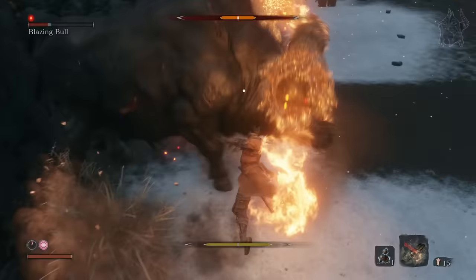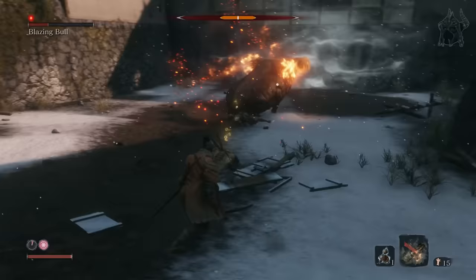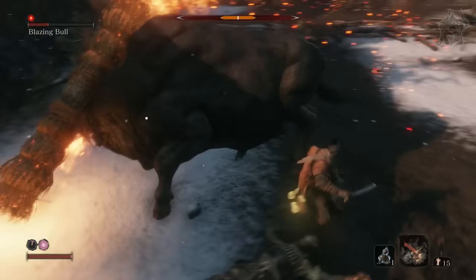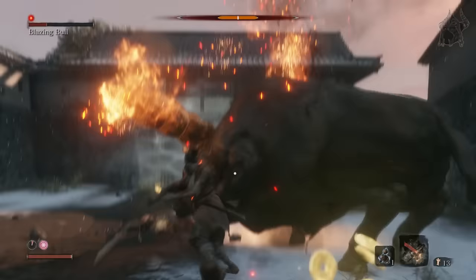You can whittle down its health this way until it reaches the second phase. Then you can either carry on fighting it in this manner, or equip your firecracker prosthetic, as it will stun the beast for a few seconds, leaving it open to three hits. Do this for the remaining part of its second phase to make it easier to kill the creature. Just don't use the firecracker too soon after using it, as you'll need to wait around 20 seconds for the bull to be ready to be affected by it again. That's some con, but that's the way it is.